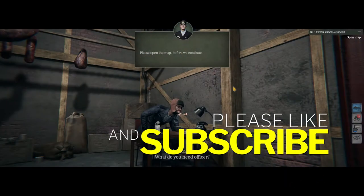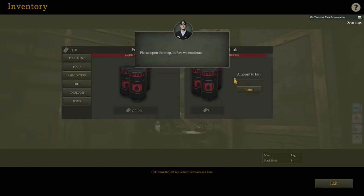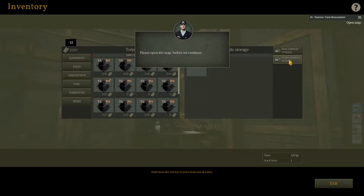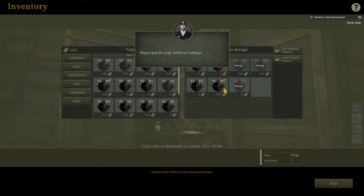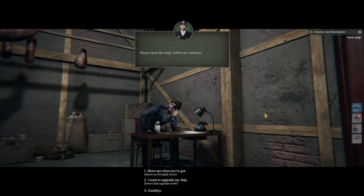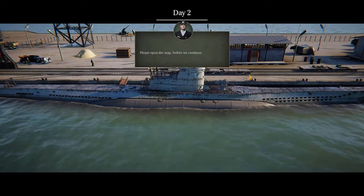Going back, we need to restock. How's our fuel? Let's just re-check. Food, I think we're fine. Torpedoes — we didn't use any, we should be fine. Wait, why does it look like this? There's not enough on the bow. Can we do this? We need to do this for the stern too. Let's exit, and we'll wait one day to load the torpedoes.